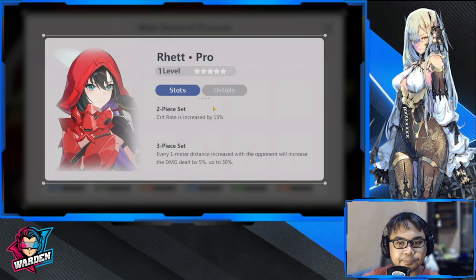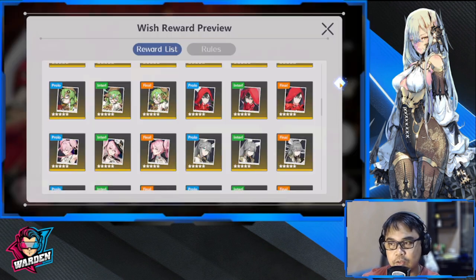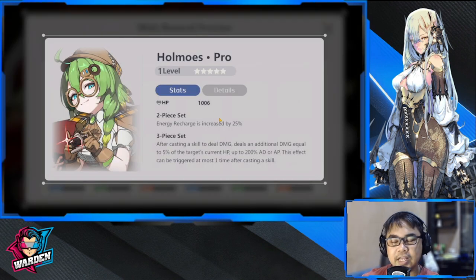Next up is Ret — critical rate increase. Every one meter distance increase with the opponent increases damage dealt by 5%. Ret is backline, critical increase, for AP characters. Even your aduitrix can use it, as well as ranger and caster. This is for critical increase and ideally for your ranged characters or heroes.